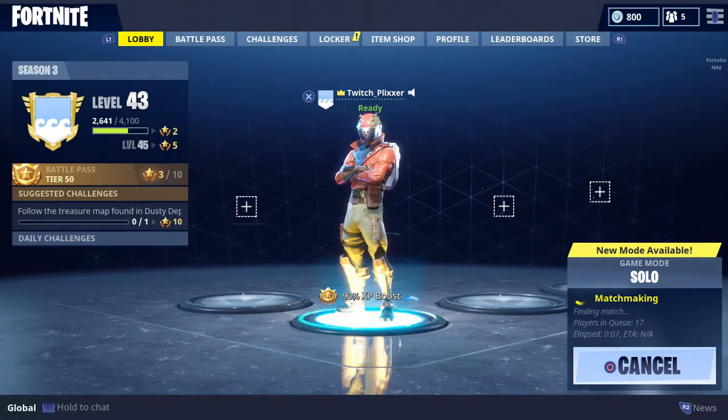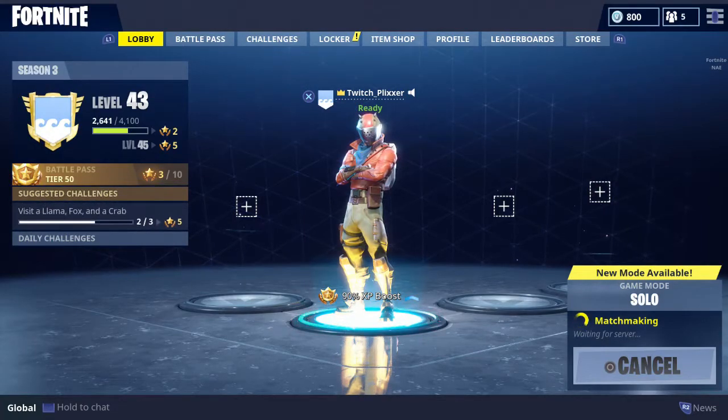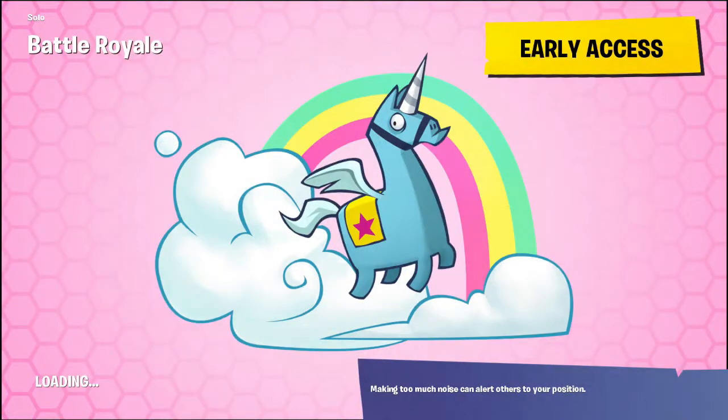So there's a location where when you drop and get close to a certain tree, a battle pass star will pop up. If you loot the battle pass star, then you complete the challenge and you also get a free battle pass tier, which totals up to 2 tiers because the challenge is 10 stars worth, which is a full tier.